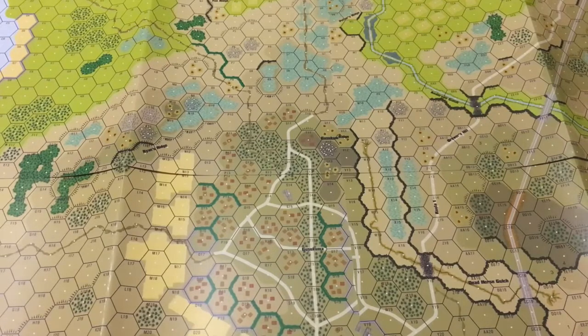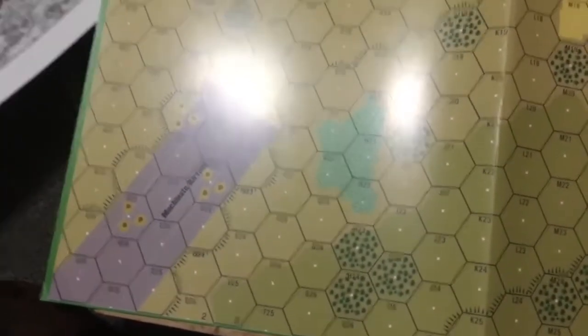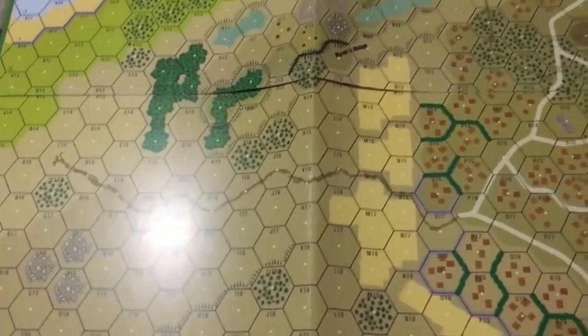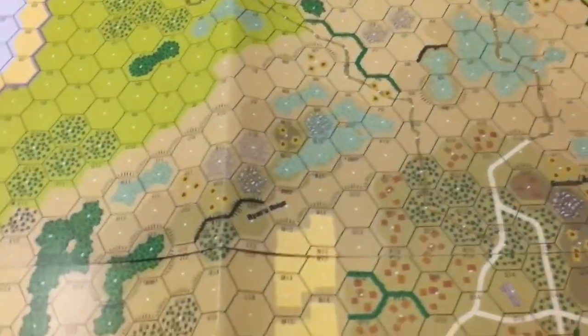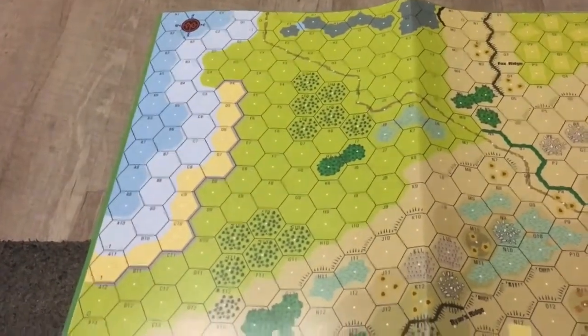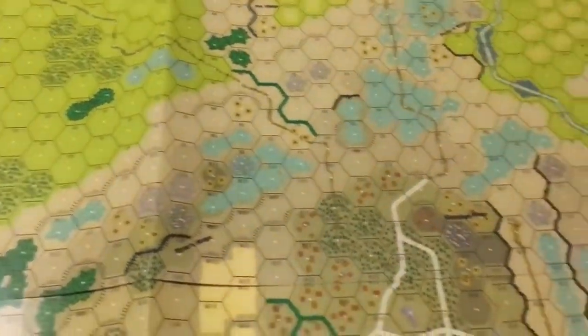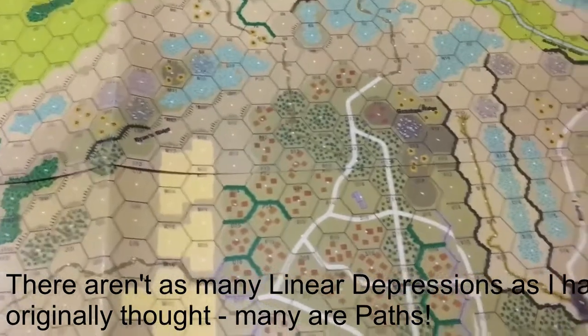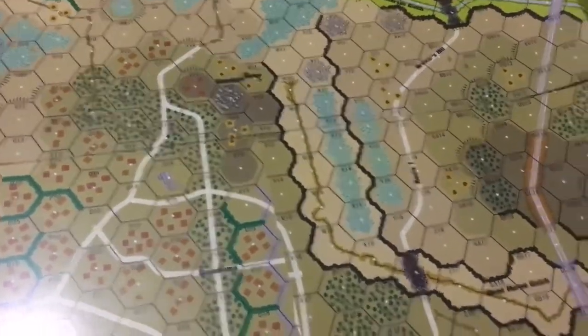Let's go over some of the interesting and cool stuff and take a look at the map more closely. You've got an airfield down in the corner here. A lot of the scenarios revolve around taking or defending the airfield. You've got a bunch of ridges, some beach up there, sea walls, jungles, and palm groves — all sorts of Pacific terrain, which is pretty interesting.